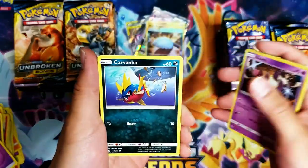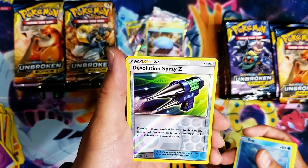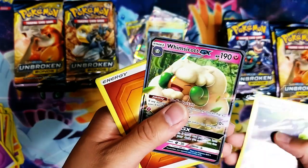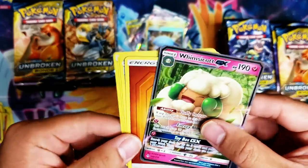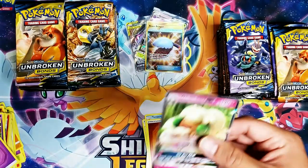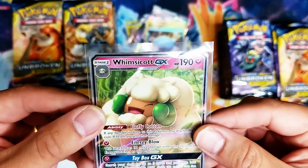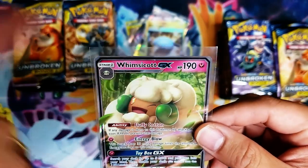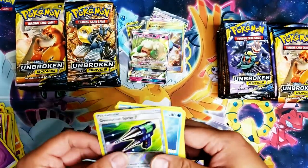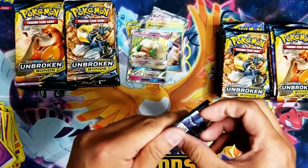Ekans, Carvanha, Litten, Clefairy, Seel, De-Evolution Spray Z — and we got a Whimsicott GX! So far the pulls aren't too bad, I can live with this. For the longest time I thought this was pronounced 'Whimsicottie' — I thought there was an 'i' at the end. I felt kind of dumb, been saying that in front of everybody. Pretty embarrassing, but no one ever corrected me.